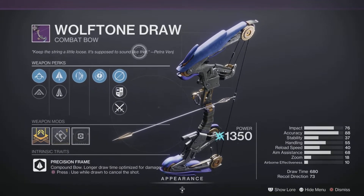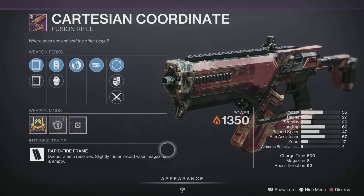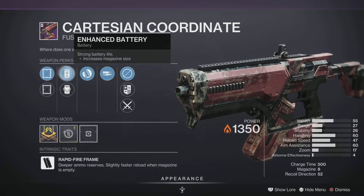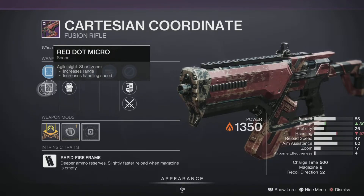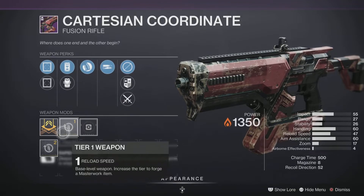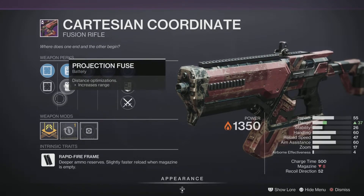Next up we have the Cartesian Coordinate fusion rifle — 500 charge time Rapid Fire Frame. Rapid fires are never really great in PvP right off the rip, and the rolls aren't that great either. We have Red Dot 2 MOA, Enhanced Battery, Projection Fuse for a bit more range, Hipfire Grip, and High-Impact Reserves with a Reload Masterwork. Hard pass for me. It should be decent in PvE but not so much in PvP — you'll probably get killed trying to use it.